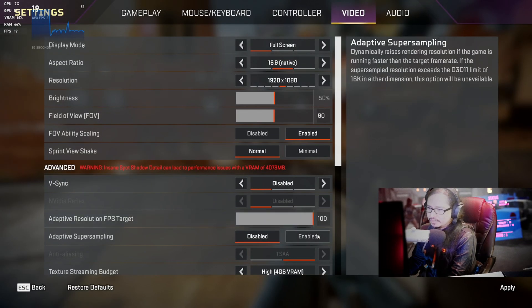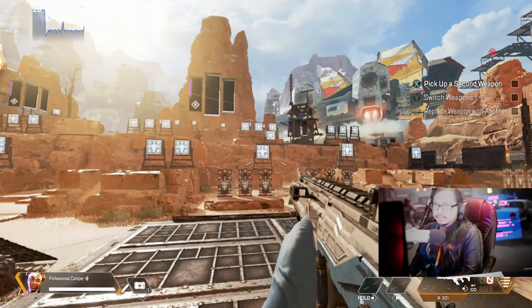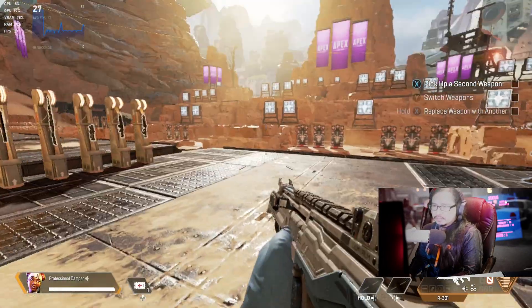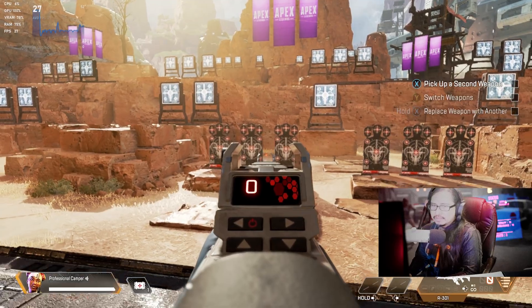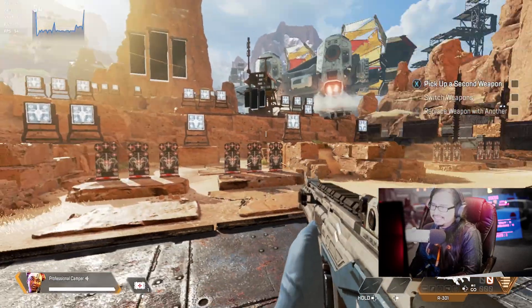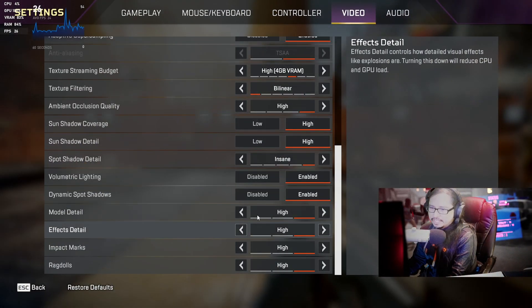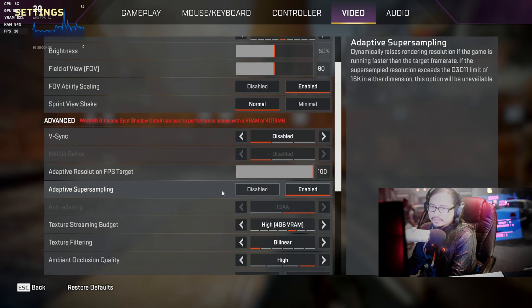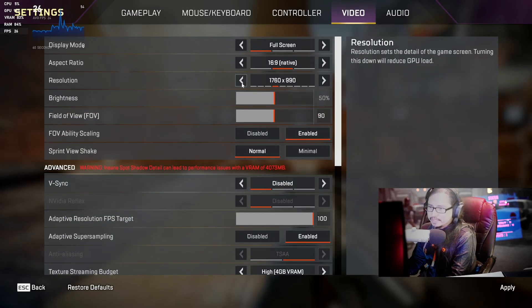What about the adaptive resolution? Let's enable it. Apply. Ooh, look at it — this blurs everything down. The computer doesn't want me to have eye candy graphics. I can probably tinker around with the settings to make it 60 frames a second, but that's fine.